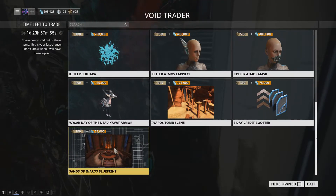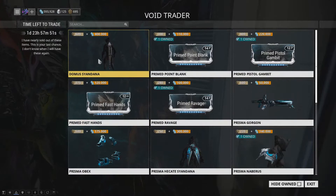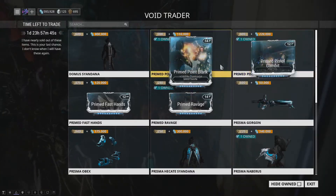There are also some things for your Tenno as well: the Inaros tubescene, which is pretty good, the Sons of Inaros blueprint for the quest, and a three-day credit booster. He brought a pretty big load and I'm actually gonna have to grind even more now because I'm gonna buy everything at least two times.